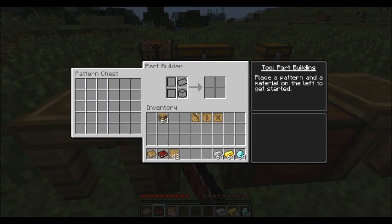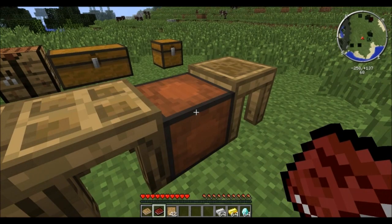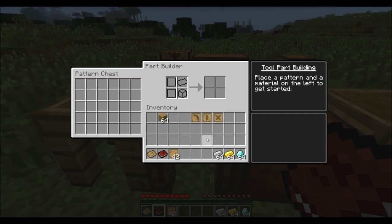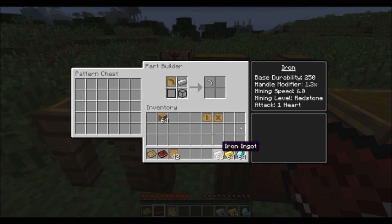Next up we are going to have a look into the part builder. Since I've placed it directly next to the pattern chest, the pattern chest becomes part of the interface of the part builder. It is simply used to store all of your patterns so you can reuse them. The interface is pretty straightforward — you have spots for your patterns and spots for your materials. Let's create our first pickaxe head by placing the pattern there, and I'm going to use iron. Right here you will be given detailed information on what you will get: what it can mine, how fast it is, etc. And here are the products we get.